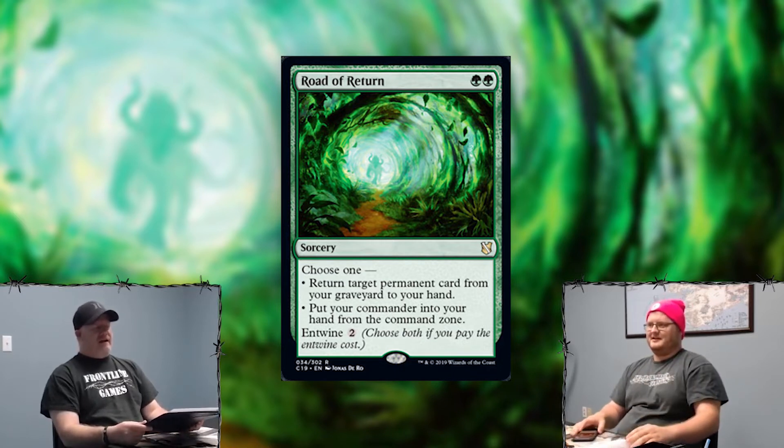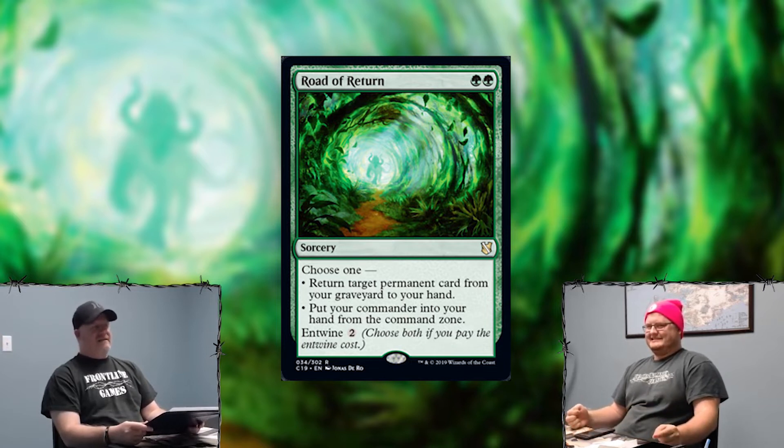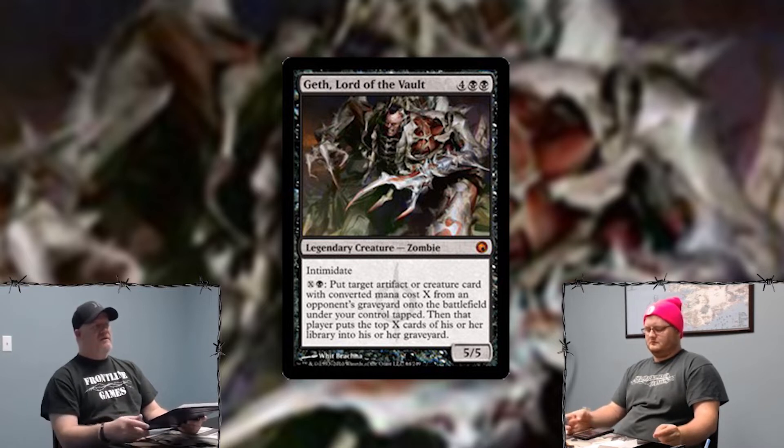Let's go to black. I'm pretty sure everybody's black choice is Son of Yagmoth, but I did not put him on there because that's like the hype train. He's totally on my list. The card is bananas. I chose not to do that — I chose Geth, Lord of the Vault for black. Black, intimidate. Put target artifact or creature card with a converted mana cost from an opponent's graveyard onto the battlefield under your control tapped. Then that player puts the top X cards of their library into their graveyard.